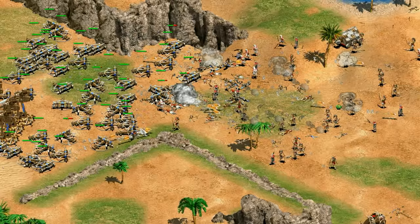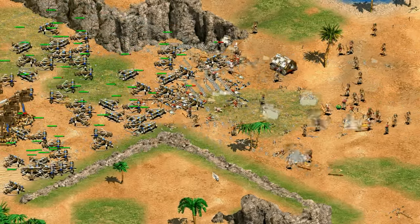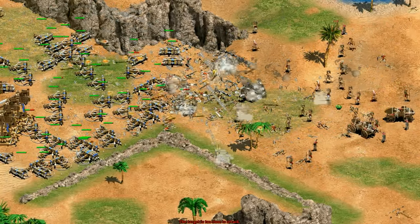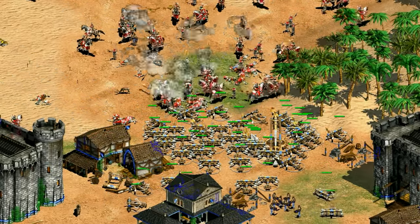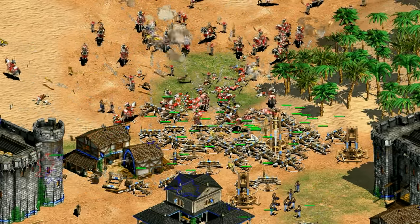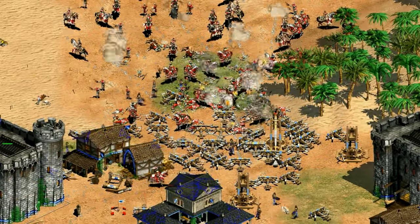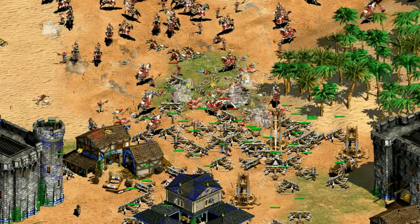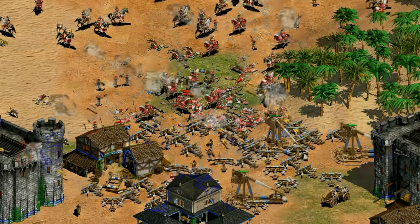Their big claim to fame is they fire through enemy units and hit ones behind, which is a little unusual. It means they defend choke points really well and are hard for units to approach when you get them in a big enough mass. I've heard lots of different, sometimes conflicting ideas about which units they're good against, but it's all based on anecdote. So in this video, I'm going to try them against pretty much every unit in the base game before the expansions, see how they all perform against mass scorpions, and try to work out the 10 best and 10 worst units against scorpions.